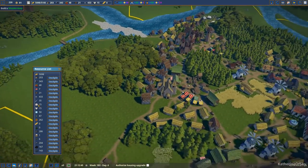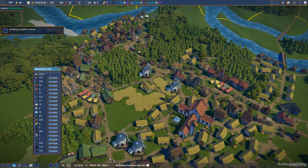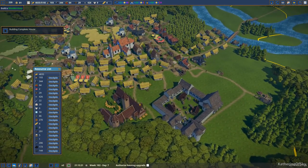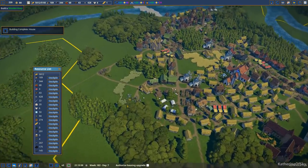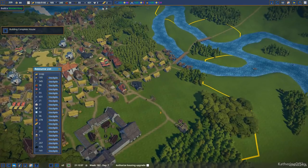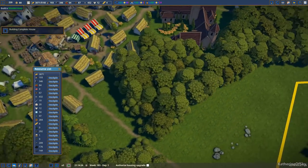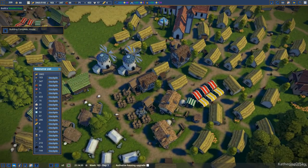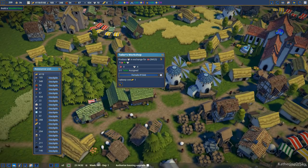We're getting more stuff going on in here. We have a little bit of wool stockpiled — one cloth. No bread. Bread looks like it's going to be a problem. I think we probably need to add another farm here somewhere. Because if we reserve this area for the monastery, then I guess we have this area, perhaps — this might be a really good area for another farm. We have two windmills per two bakeries and one farm, I think, is how we were doing this.